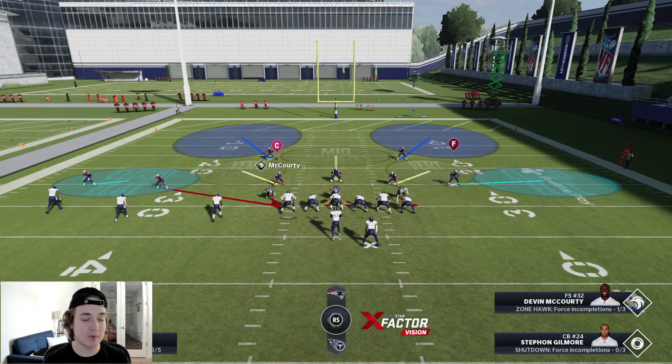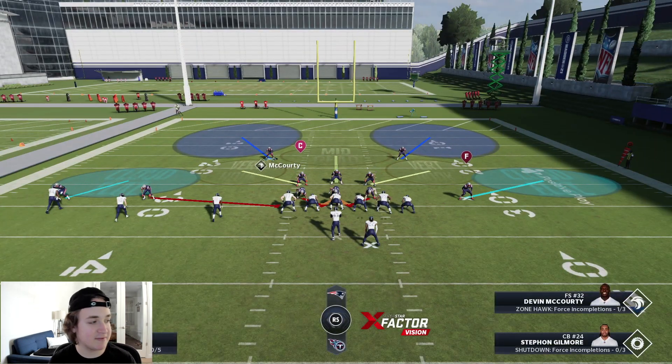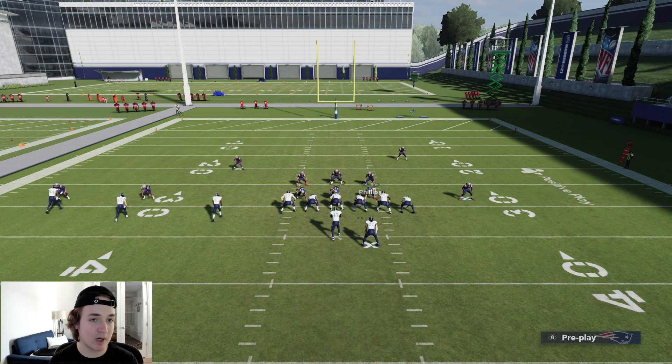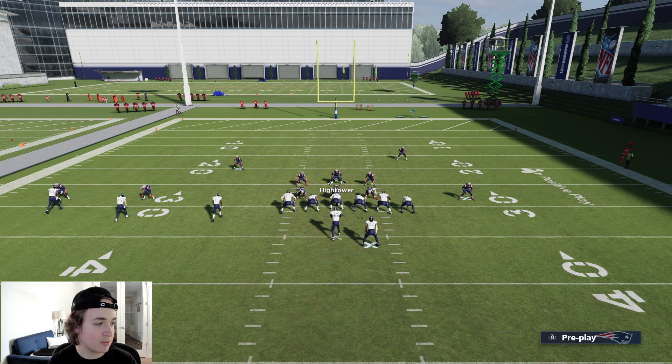Now we're moving into the run defense. I'm not in Bunch anymore — I'm in Trips Tight End Offset. The run defense concepts will be the same whether they're running inside zone, halfback base, whatever the run is. It just depends on how you shoot the gap with your user. Set it up the same way: pinch the D-line, slant inside, pinch linebackers, and press the defense. For the pass defense adjustments, I put the slot corner in a curl flat, man up the running back, and man up Y — because Y is often on a post or deep dig route.